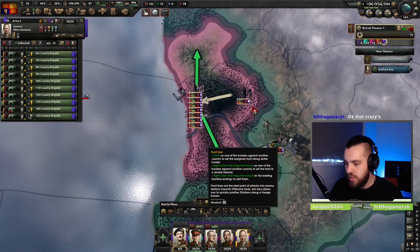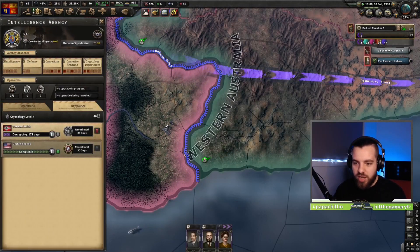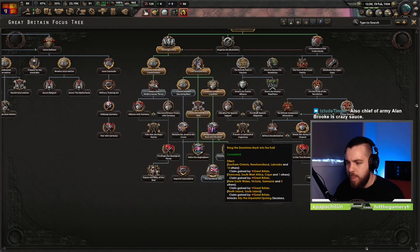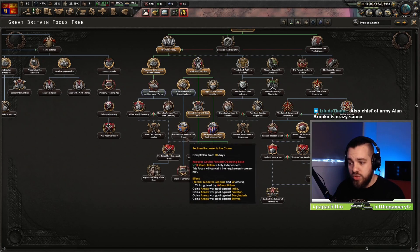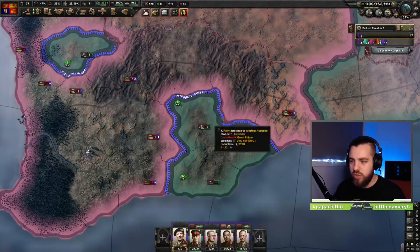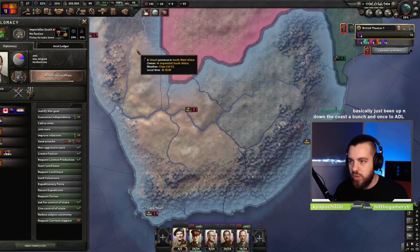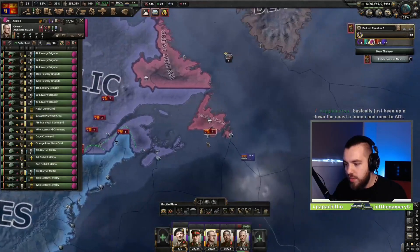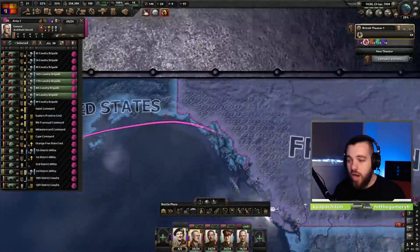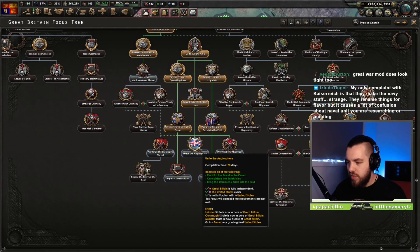Our naval invasion over here has also landed. The US is lend-leasing me — I don't think you know what's coming. Now we've done this, we need to go down these two focuses as well because we need to get Unite the Anglosphere for the war goal on the US. Once you get the puppets, you want to take all their divisions — they're going to be a big part of what helps you in the next war. I always forget Alaska, so that's why I'm doing that early. Now we can go for Unite the Anglosphere — that gives us the war goal on the US and also gives us casus belli on Ireland.